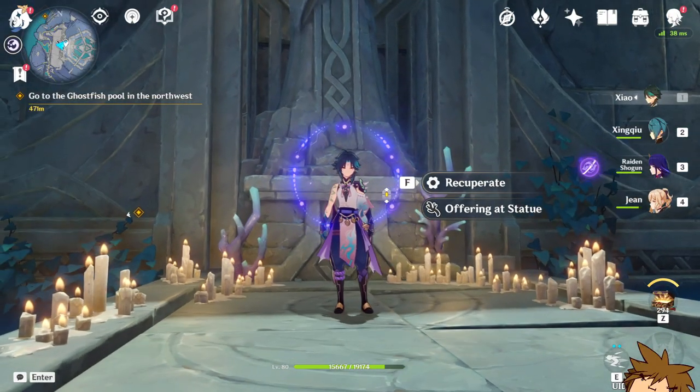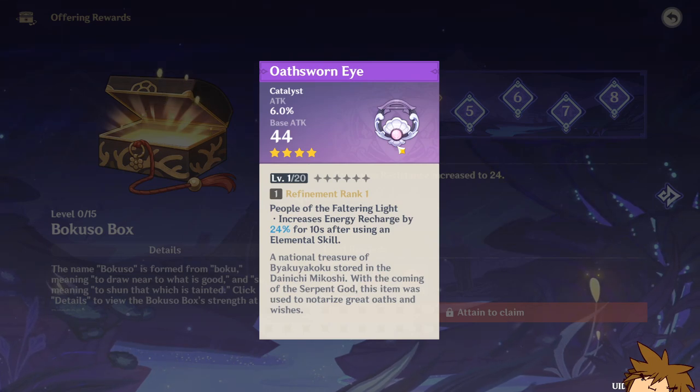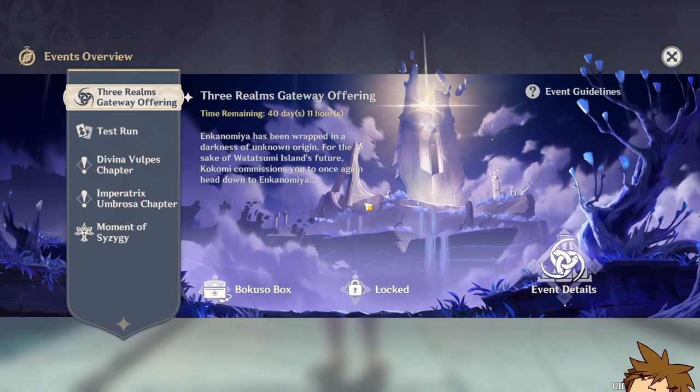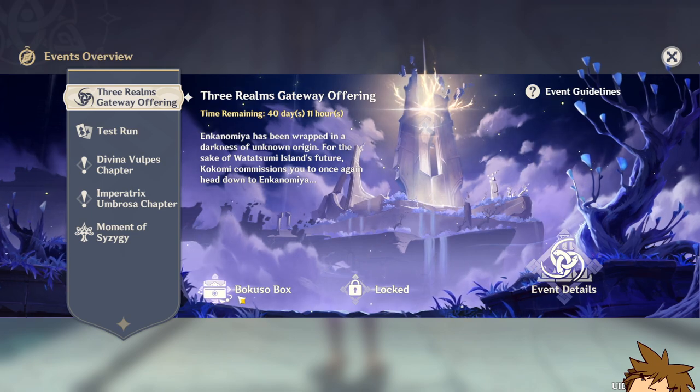What's going on ladies and gents. In this video I'll let you guys know how you can get your very own Odds Worn Eye. This is the new event weapon that you can get for absolutely free, and you can also R5 this weapon because of the new Three Realms Gateway Offering event.